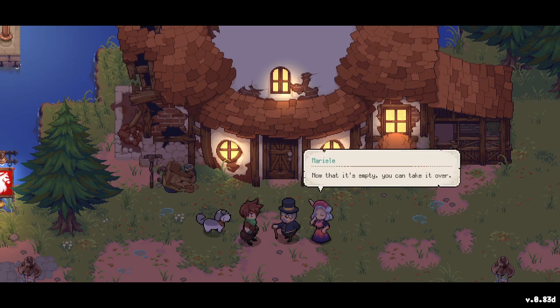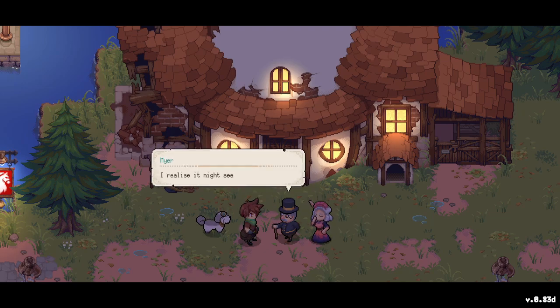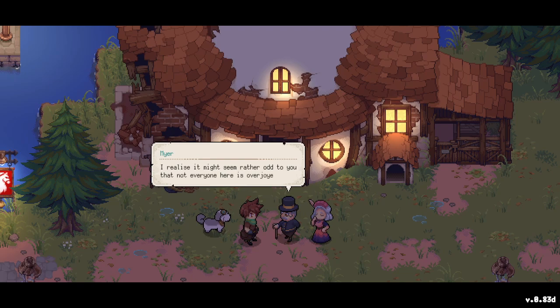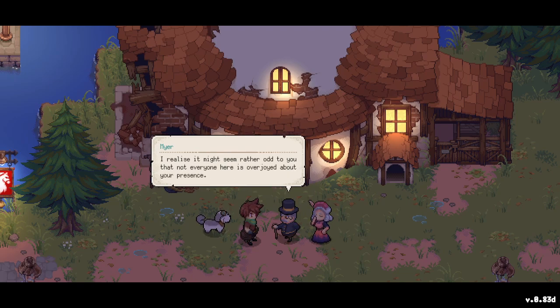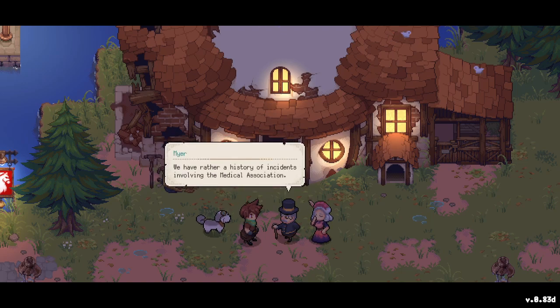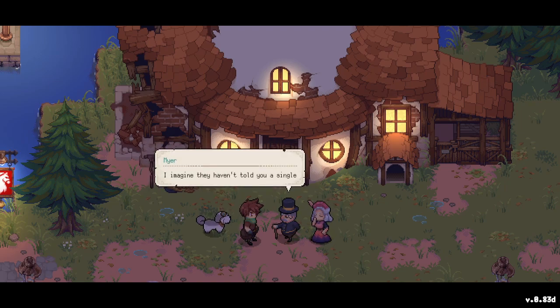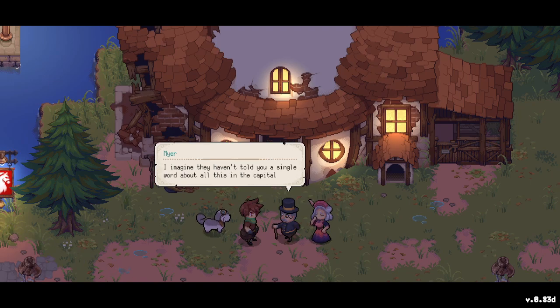This old building used to be the previous chemist's house. Its former owner moved away long ago, so now we can take over. It needs some renovations though. The mayor acknowledges it might seem odd that not everyone is overjoyed about our presence — they have a rather disastrous history of incidents involving the medical association.